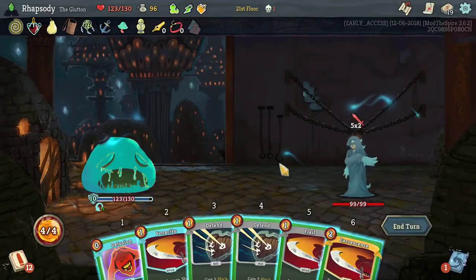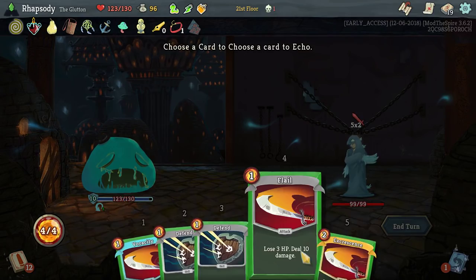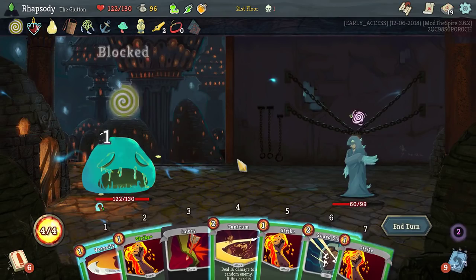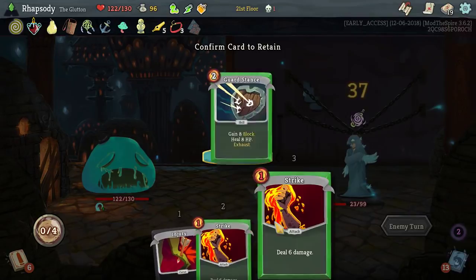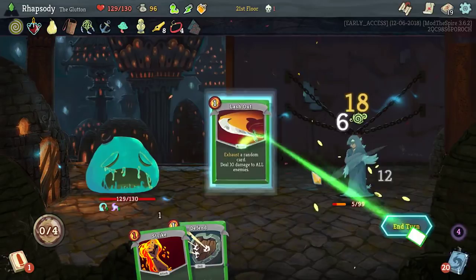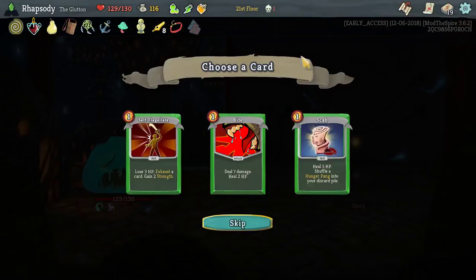I'm gonna go with Excrescence twice there. I'll hold on to the strike. Very much looking for lethal this turn — and knowing that we got it, I decided to heal there. I'll take Scab. I think the deck is just gonna be me trying to get Hunger Pangs into the deck and then benefit from them.